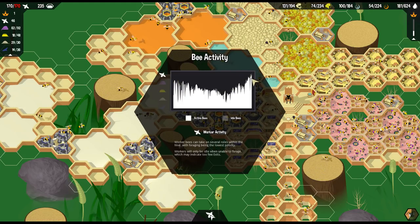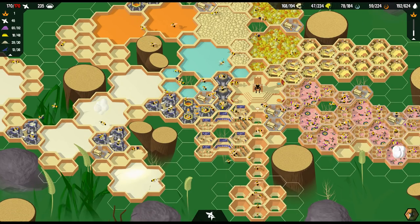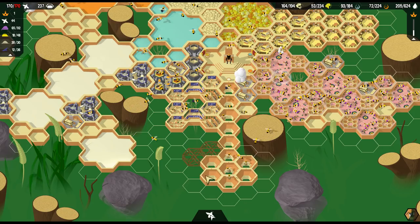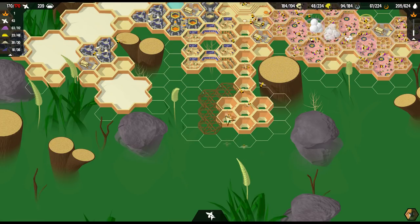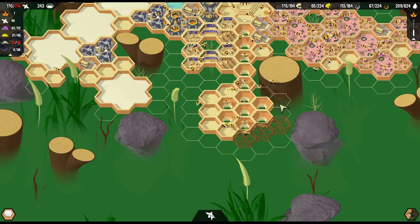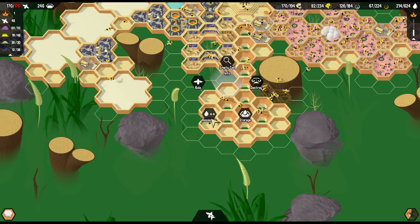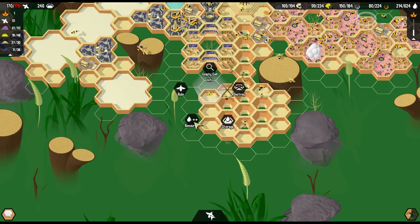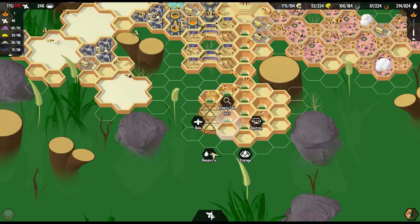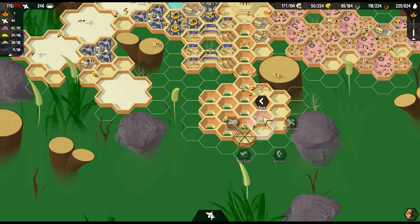Only idle when able to forage, which may indicate too few exits. So let's do some exits - what's that, it's 12. Yeah, we have a lot of bees in here and we keep making more bees, so I want to make sure we have plenty of exits. I'm thinking there's just one giant hole, which is probably not the most defensive place, but that thing seems to want to attack us, so it's okay. All these exits here, and we'll probably put some barracks around here somewhere.